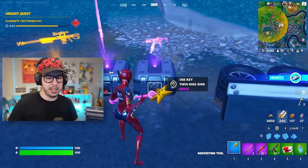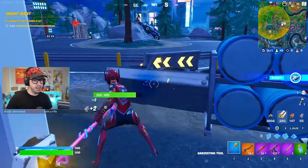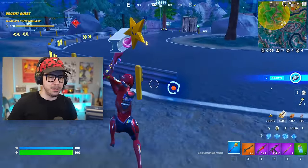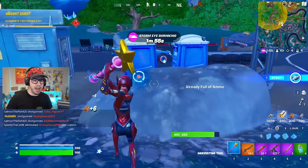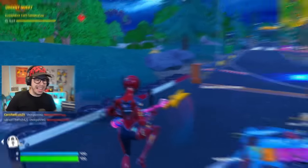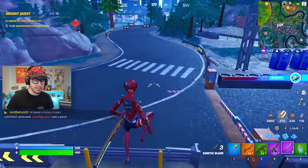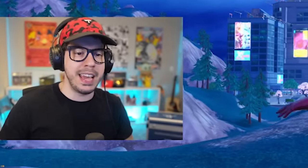I'll take the SMG and the heavy sniper - my loadout is looking world-class at the moment. I would strongly prefer not to have a maven, but I'll use it if I have to. I'm just going to farm a few more rocks here. At the top right of the screen, right under the map, you will see the timer for the zone. It's purple and it says a minute 50 seconds. Pay close attention to this, because the next part is going to be really tough - we need to invade Mega City and take what's ours.